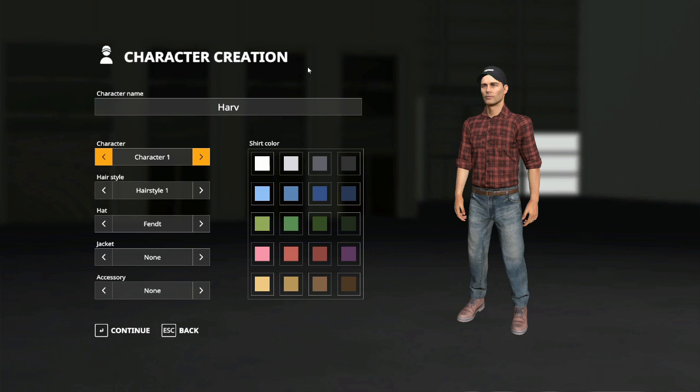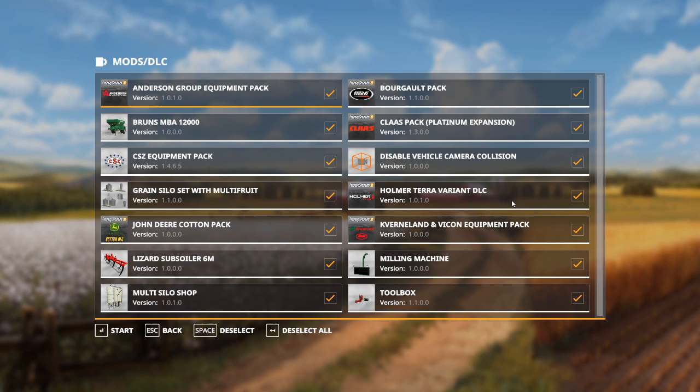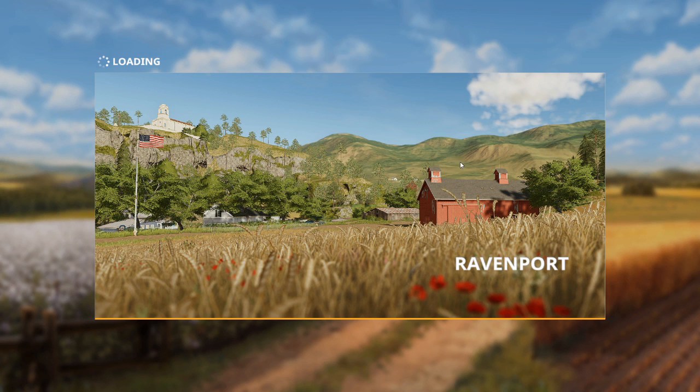In character creation you can set your character up however you like — there aren't a great number of options, everybody kind of ends up looking the same. Then we go to mod selection. I'm going to deselect all because I want to exclude the expansion packs. Then I'll check mark the Bruns MBA, CSZ equipment pack, grain silo set with multifruit, Lizard Subsoiler 6M, multi silo shop, disable camera collision, milling machine, and toolbox. Make sure they're checked and hit start.